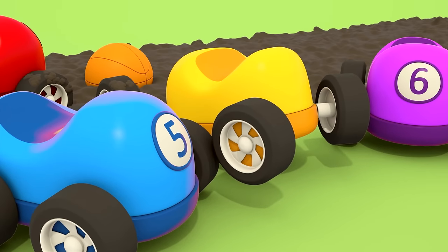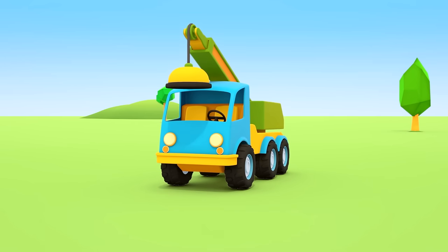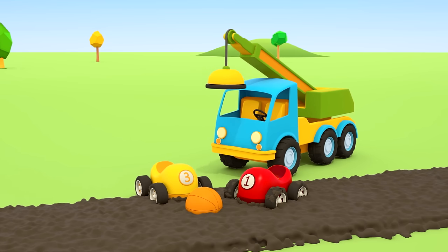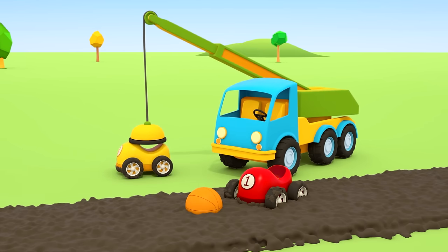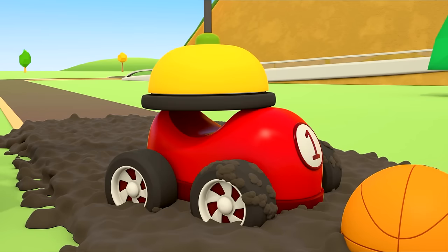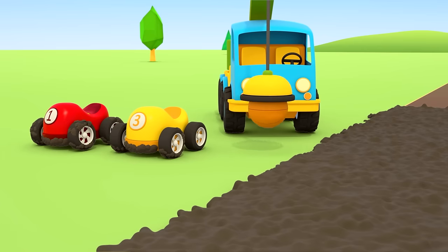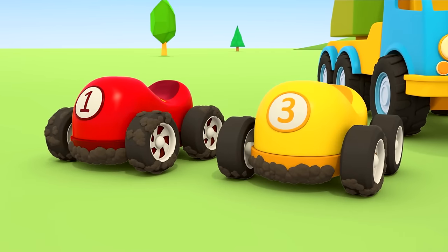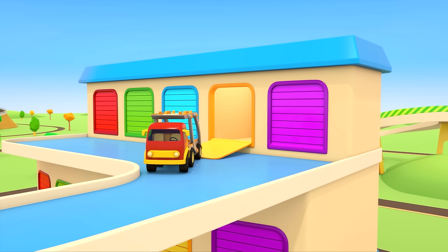They can't get out by themselves. Pull harder — even that's not working. Crane truck, could you lend a hand please? The crane truck is strong — he's pulled the yellow car out and the red one too. The little cars are very dirty and can't even drive anymore — the asphalt has gone hard. The car carrier has come out and will take the cars to the car wash.